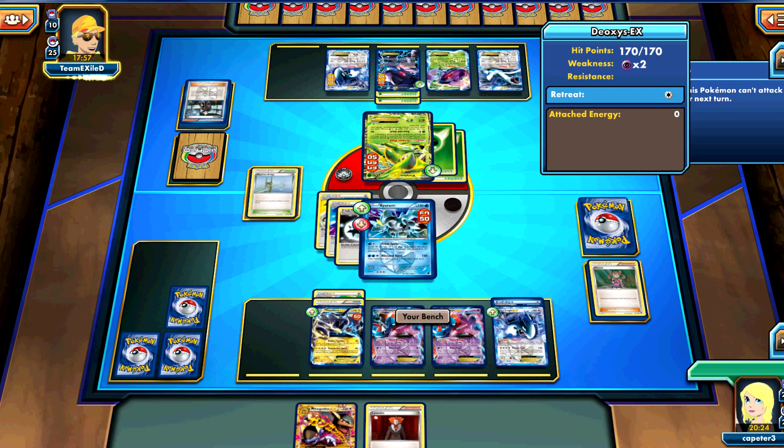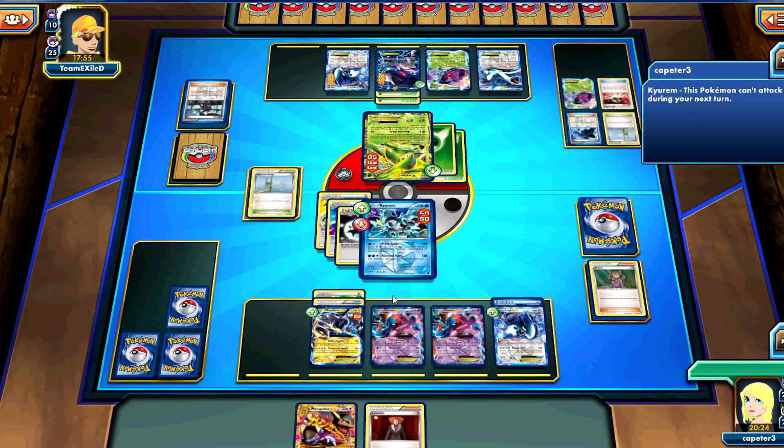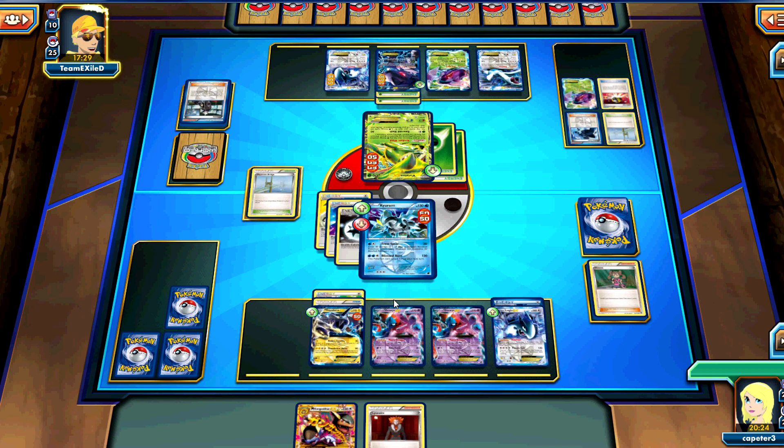I make the crucial mistake of forgetting that he's resistant to water. Huge misplay on my end. I completely didn't notice that last turn's math was off too, because it only did 30 instead of 50 — and I forgot I had the two Deoxys on the bench. So he just free retreats, no problem. Now I feel like an idiot.